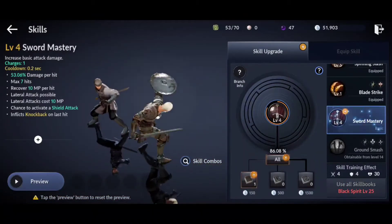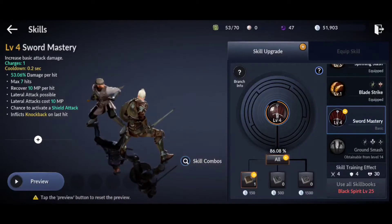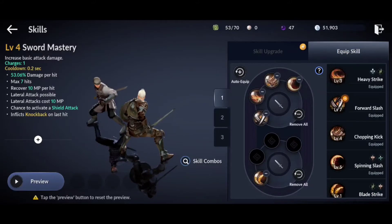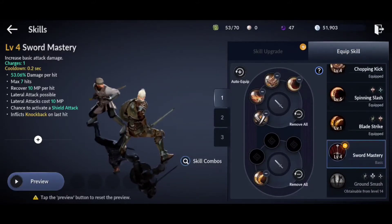You can see I've got five skills here. I've also got sword mastery as well, which is like a passive one that increases your basic attack. Now you can equip them like so — you can put them into these little wheels. To select the second wheel you just literally turn the first one while you're in battle and it'll come to the second one.